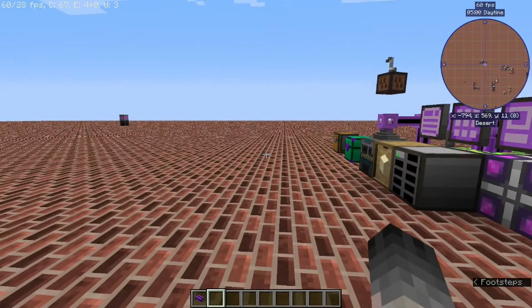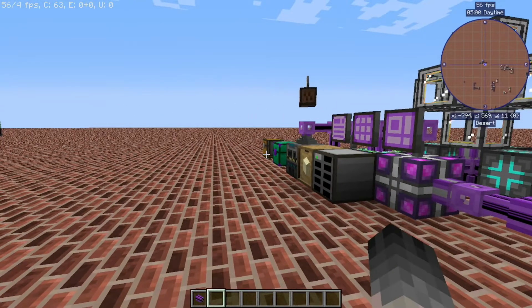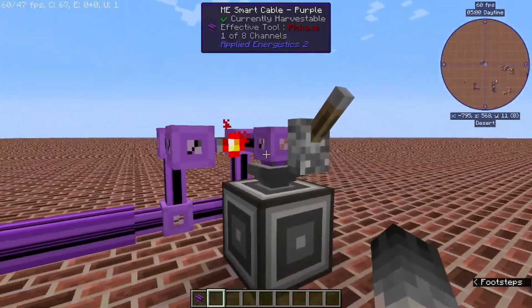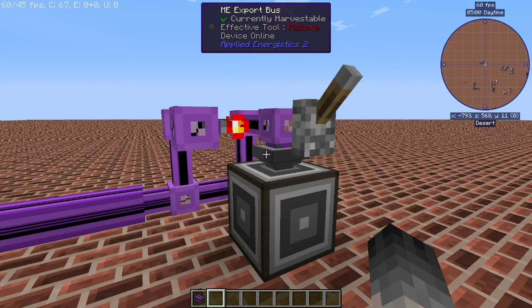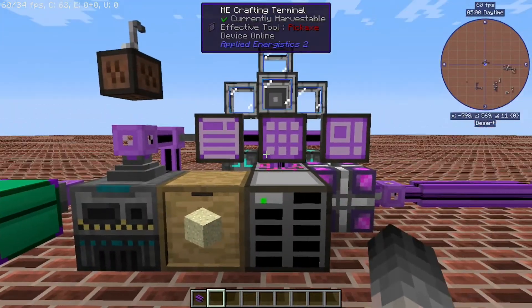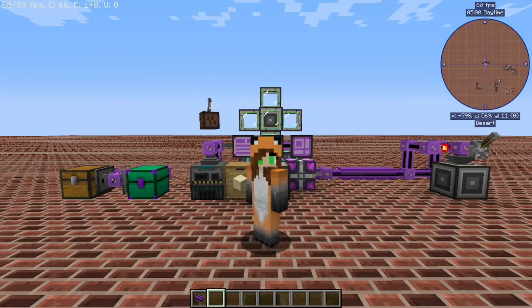There are advantages to both systems. Using the level emitter method gives you much finer control over how many items you have, and also allows you to have quantities far in excess of what can fit in a chest. The chest method uses two channels while the level emitter method uses three, so if you're playing with something that uses channels that can be a concern. But otherwise it's a pretty simple system to set up, and once you've got it figured out it's not terribly difficult to replicate and expand upon as needed.